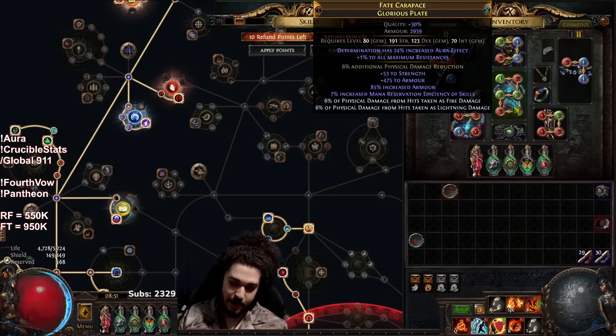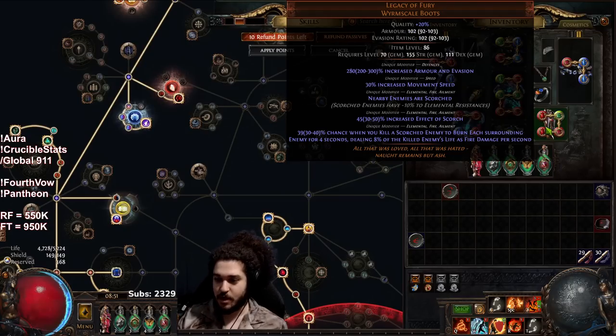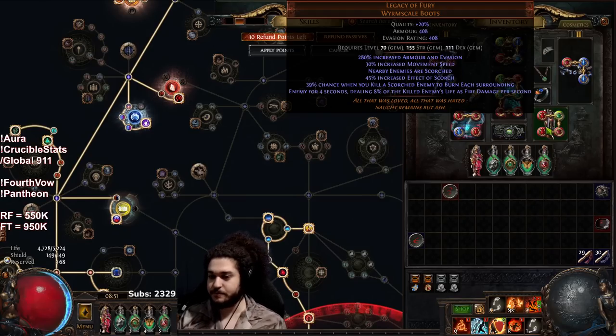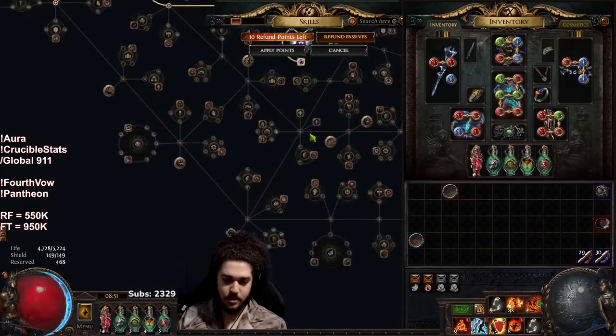I'd really like to elevate that one max res to two so we're sitting at three total max res, which would be huge. For Legacy of Fury boots, I never got around to enchanting them — I'd want the 2% boot enchant and probably double corrupt for chance at max endurance charge. On Legacy of Fury, every 10 increased effect of Scorch is roughly minus one res to enemies, so it doesn't matter if you buy from 30 to 39 as long as you hit the 40 breakpoint.